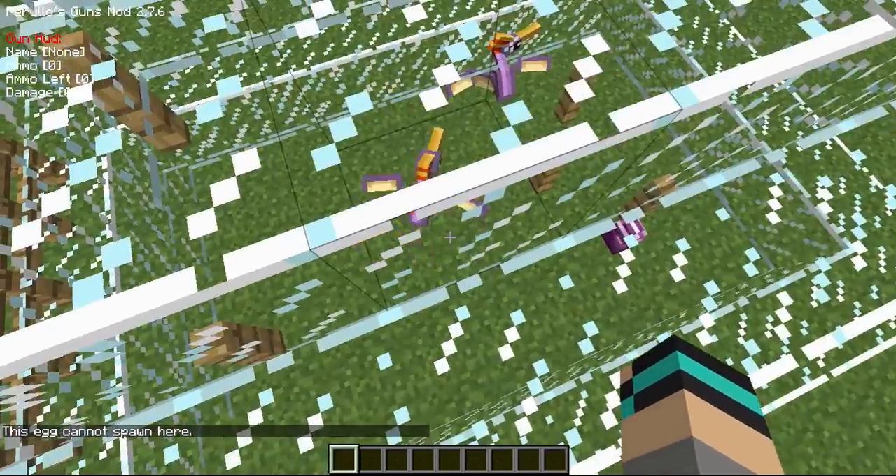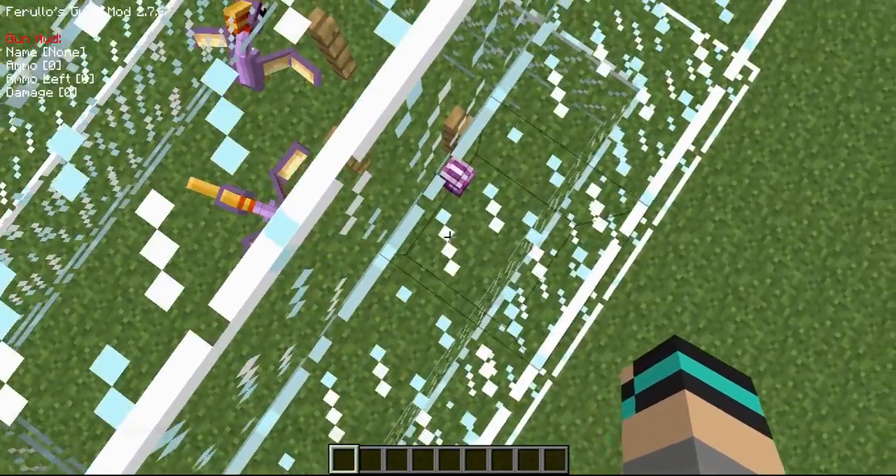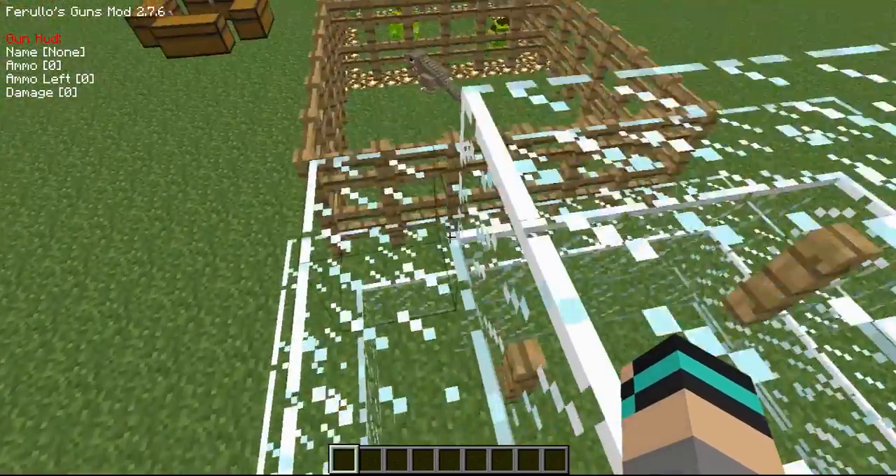So this is sort of a bird dinosaur - I don't remember the name, we'll find out later. But at the bottom it says this egg cannot be spawned. That egg down there - I think it's too close to something.